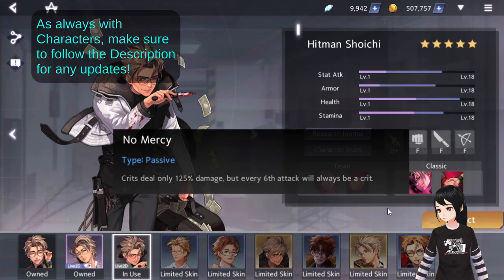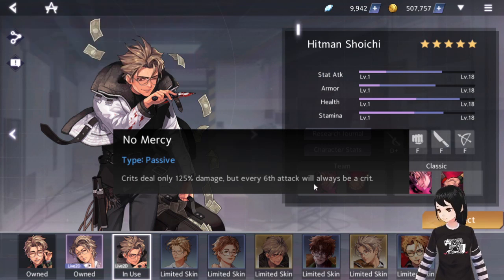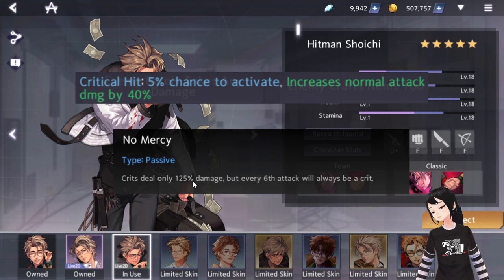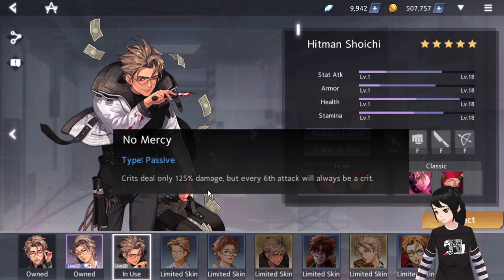His first skill is 'No Mercy' - that's why it's one of the pain points for playing against Shoichi. Every six hits, you always get a crit, but your crit damage is +25 instead of the usual +40. So you do less crit damage, but you crit more often. Every six attacks will be a crit - it's passive.